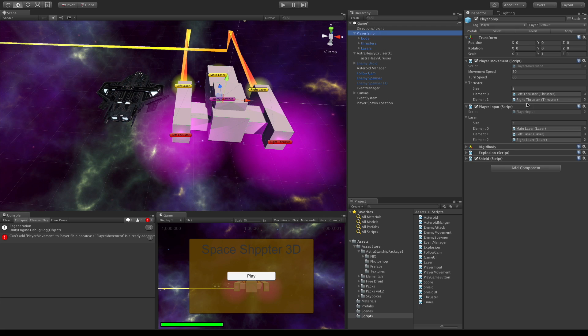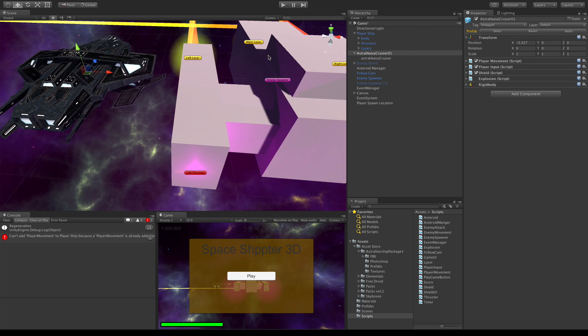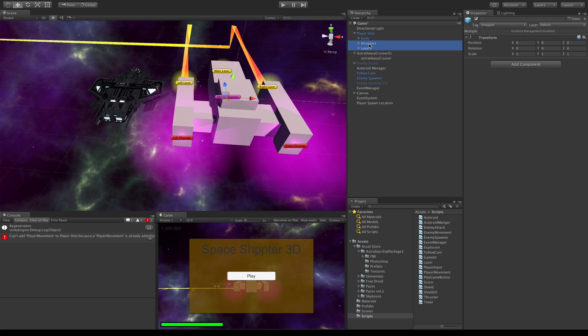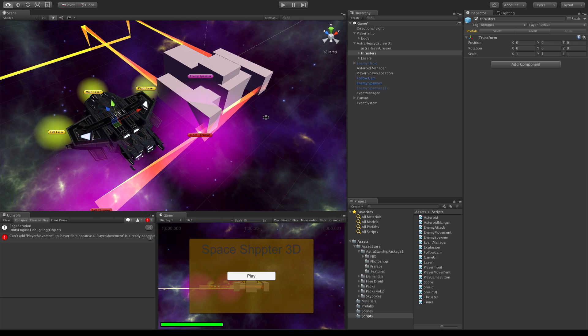We've got to do the lasers, so we'll go ahead and copy those. I'm just going to be moving them over - I might only have two lasers on this rather than three. I'll paste this value, the lasers are done. We've got this done as well, so let's go ahead and move the thrusters and the lasers over, then put colliders on it. For lasers and thrusters, I'm just going to go ahead and drag and drop them underneath, then zero out the position X. I still need to move them because they're not in the right spots.